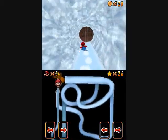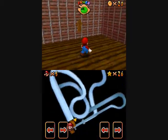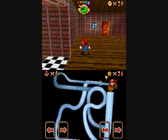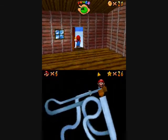So basically you just take this all the way down to the end. After you get down here, you go through the door and the star will appear. It was actually pretty easy.